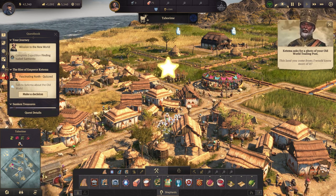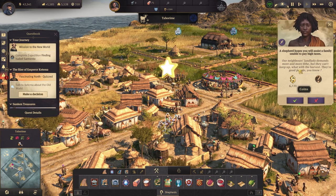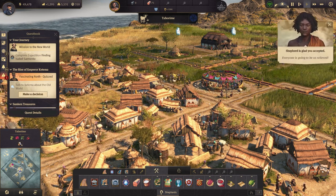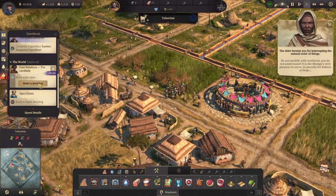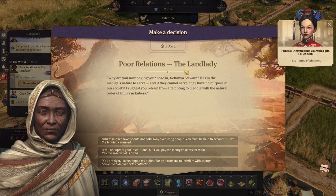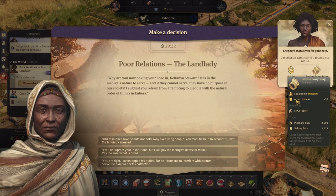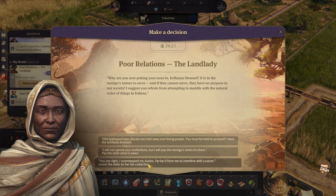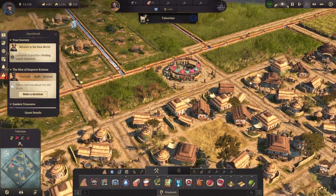Oh wow, I took a ton of quests and took care of them during this. Our neighbor's landlady demands more and more time, but they can't keep up — what with the harvest? They're good people, you know? Everyone is going to be so relieved. Do not meddle with traditions you do not understand. It is the Manica's very purpose to serve, to provide for N'Bessa at large. Make a decision. A scattering of blossom. I'm glad we can trust you to look out for us. It's not time lost if you learn something. I had to learn something with it. I'll also deal with Katama's quest in the next video.